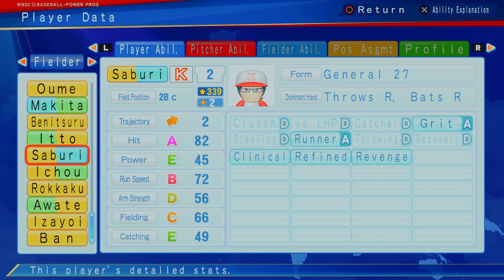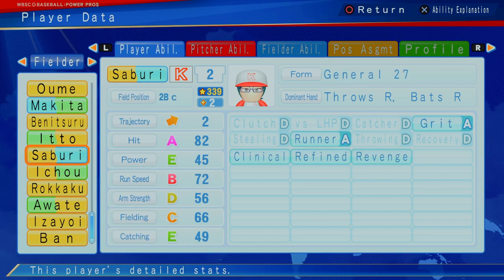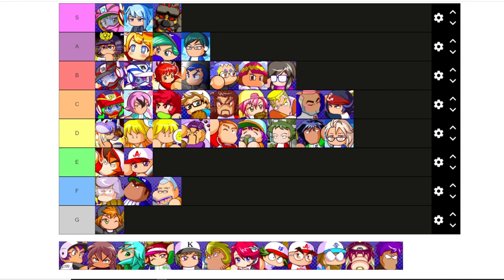Saburi — can play second and catcher. E catcher, obviously much better at second — C at second, way better at second. A hitting, E power, B run speed, D arm strength, C fielding, E catching. Catching is the only liability there, but great runner, clinical, refined, revenge. Pretty decent hitter. At two star, one of the better second basemen. I'm going to say Saburi is going to be an A.